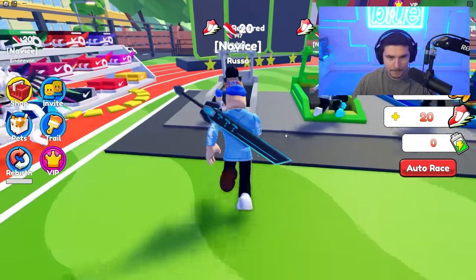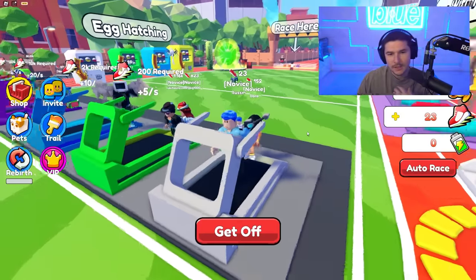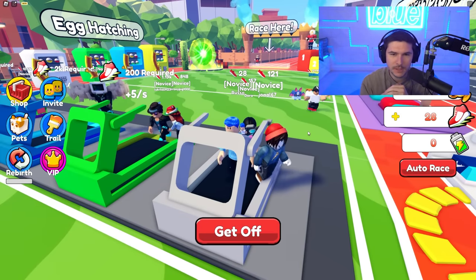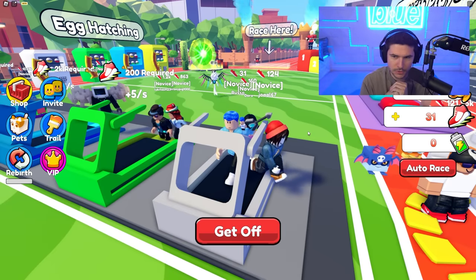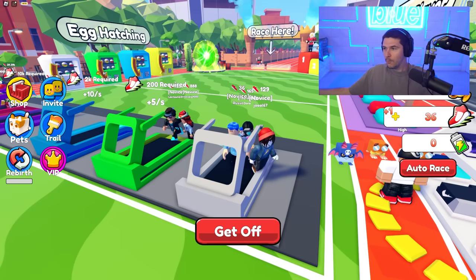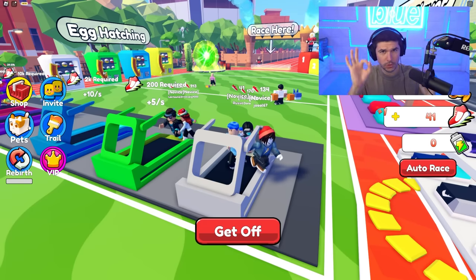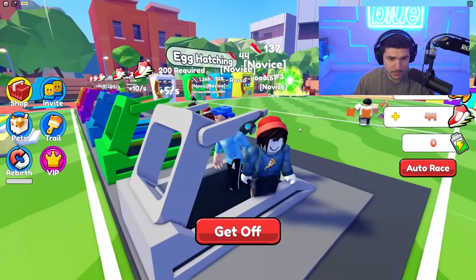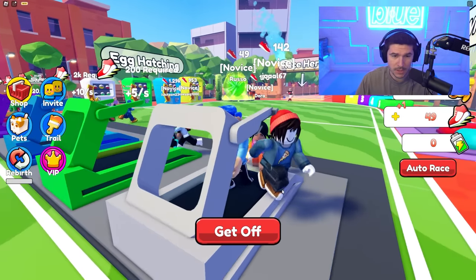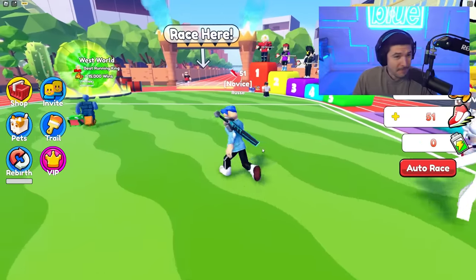I'll train next to Dora - excuse me Dora, I gotta get my training on. This is how you train in this game: you basically run on a treadmill. My face isn't moving while I'm on it. You get shoes, you get speed, and I'm getting one speed per second. In simulator fashion they have pets, trails, and rebirths - those are how we're gonna get huge multipliers. Excuse me pizza shirt, you're running the wrong way!